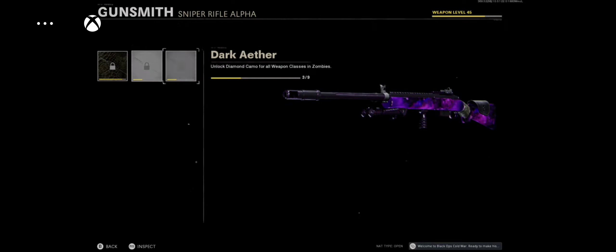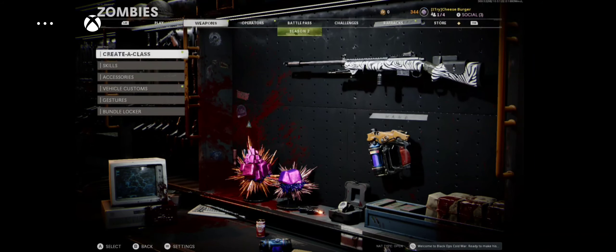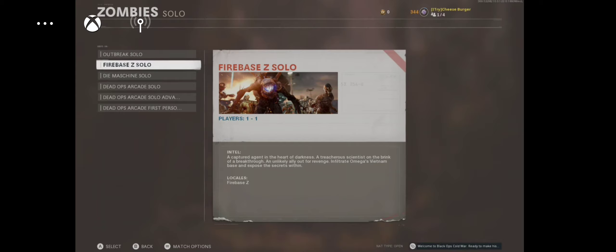Hey, what's going on guys, it's host back with another video. I'm finally recording a video on Call of Duty Black Ops Cold War Zombies. I'm going for Dark Aether — if you don't know what that is, it's this camo right here, absolutely beautiful. I'm doing a Let's Play series on all the guns I get gold and diamond.